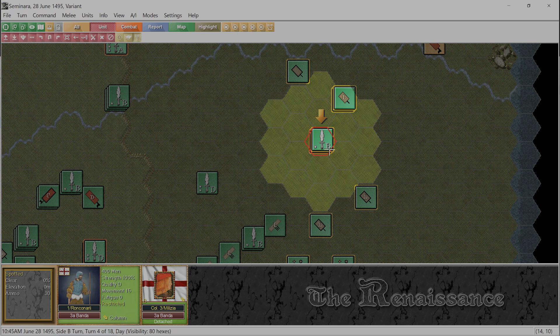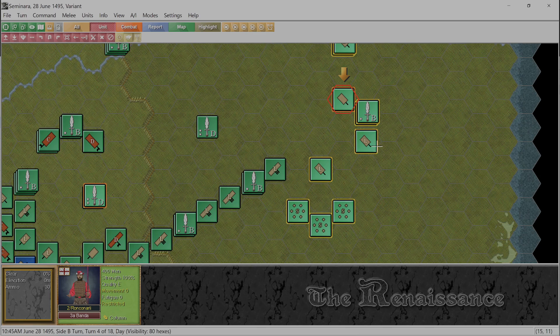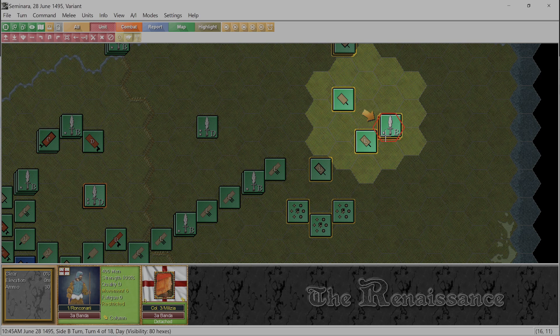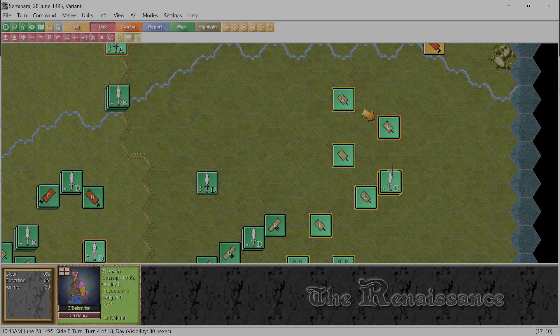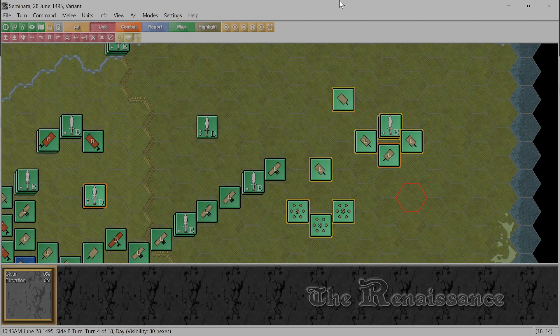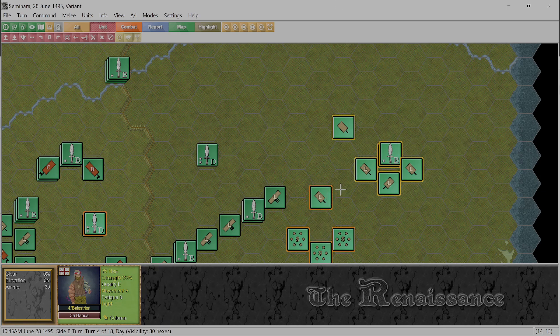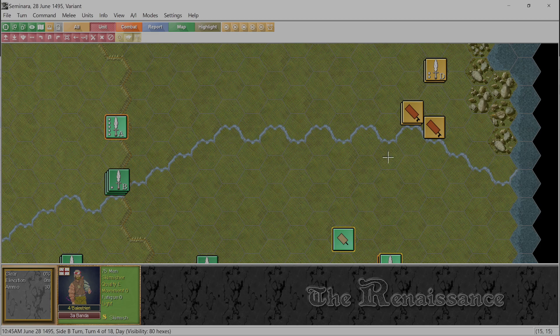We're going to go here, and then here. These guys are going to come down here like this - see just how far we can get. We can go one more which is all we can do anyway. This quality E unit is going to come down here - cannot pull into a line, very handy. This guy is going to come here like this. Nine movement - go like that and turn clockwise. The parent unit needs to come back one. Everybody's inside the command radius.